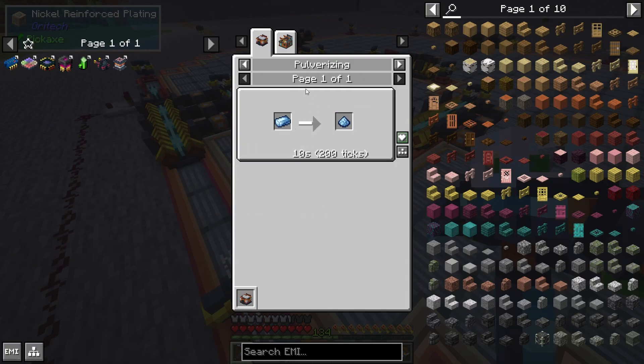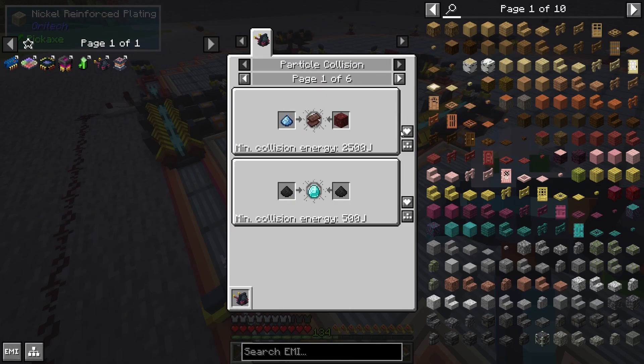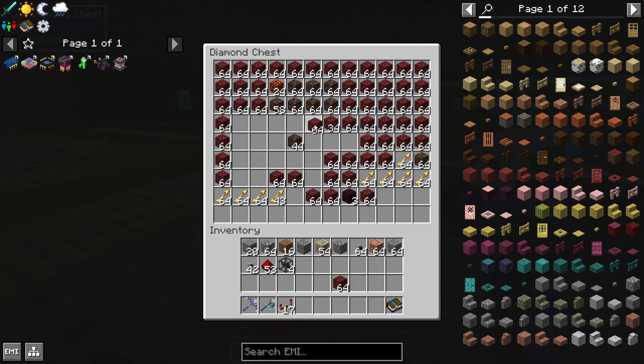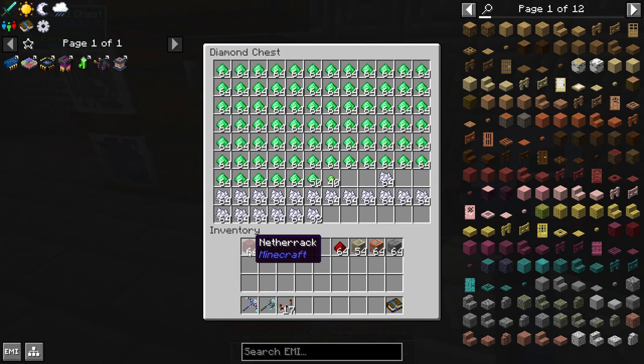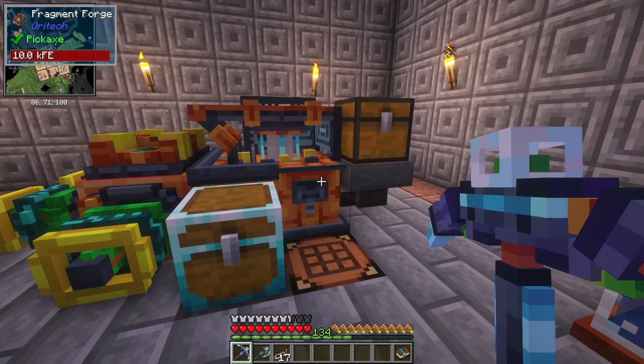The adamant dust — we have to pulverize the adamant ingot, which comes from the foundry using nickel and diamond. In this mod pack, netherrack we have to get manually. But really, who has ever had trouble gathering netherrack? We got our 64 adamant dust and our 64 netherrack from our trusty fragment forge.